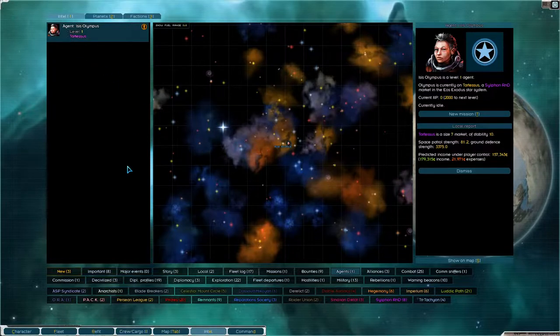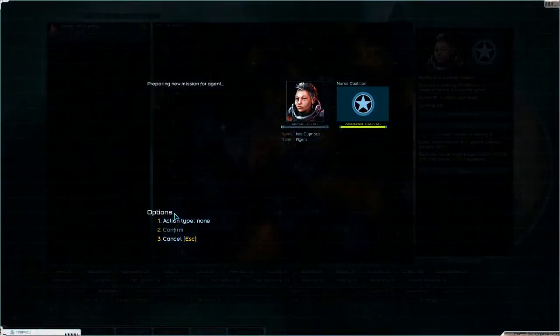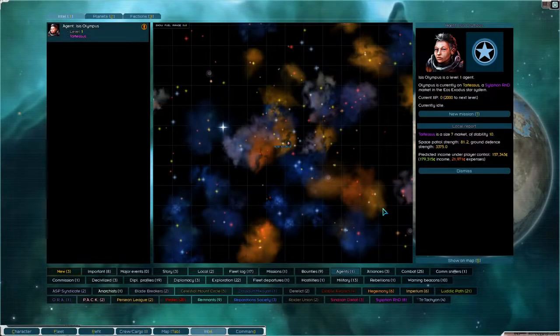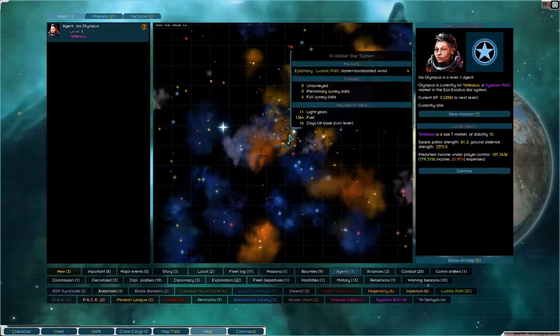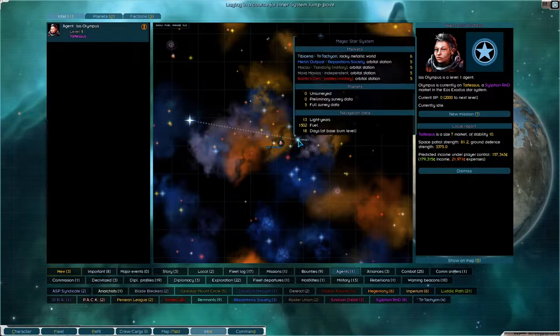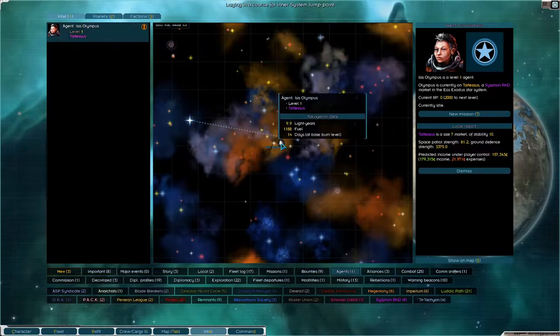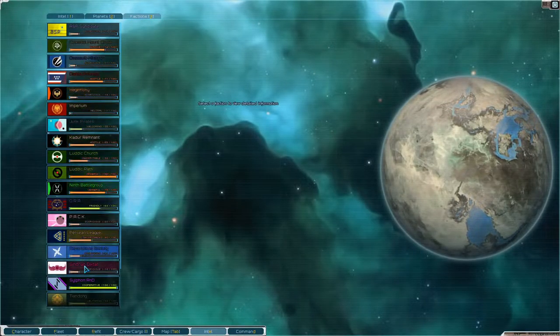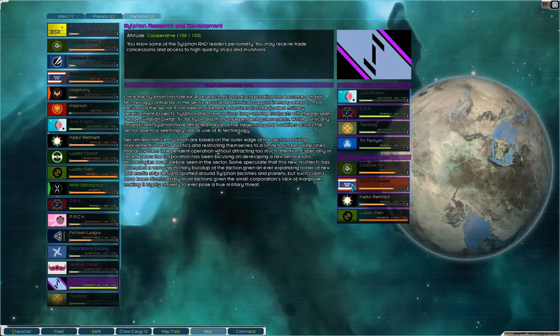So we have an agent. Let's give her a new mission. Precure ship, destroy commodity stock, sabotage industry, destabilize market. Before we do that — how do I send her somewhere else? Sylvan R&D, known enemies — Diablo Avionics. Alright, let's send our agent to a Diablo Avionics spot.